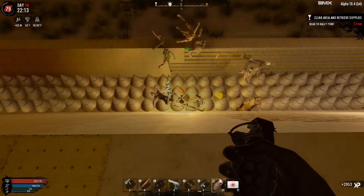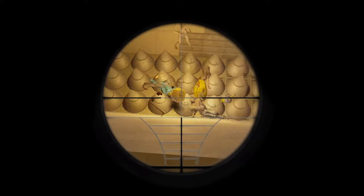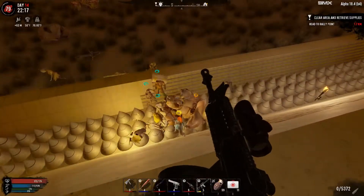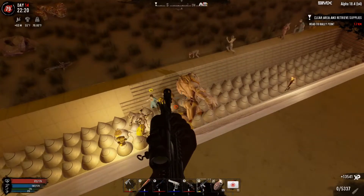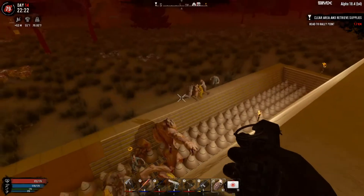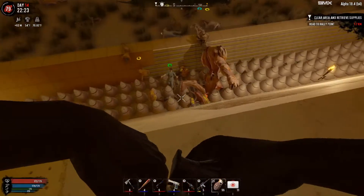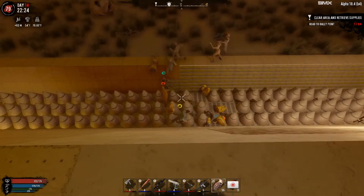Oh, that was a lousy throw — still got him. That clown-looking dude is down. The behemoth is down — I wanted that guy who was going to blow up, but he looks dead so he's not going to blow up anymore. Whoops, that was a terrible toss and I didn't pull the grenade. Look at them all running by the nurse — they're all trying to run at nightmare speed past her and she's slowing the whole crew down.